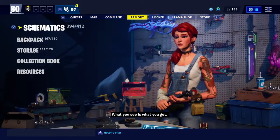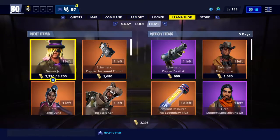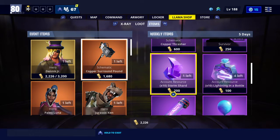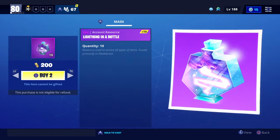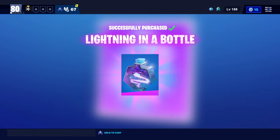So the first way is go to the Llama Shop, go to items, at the end go down here, and you can buy these with gold. So I can just buy some of those. Those cost the least of my gold, so it's just better.